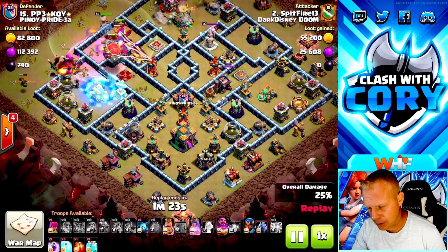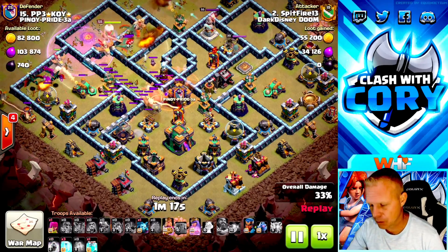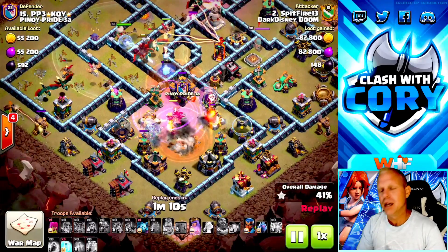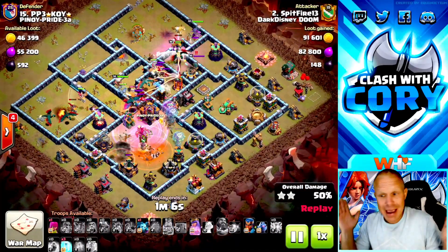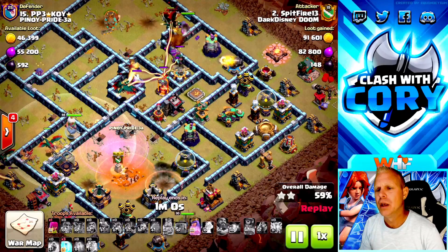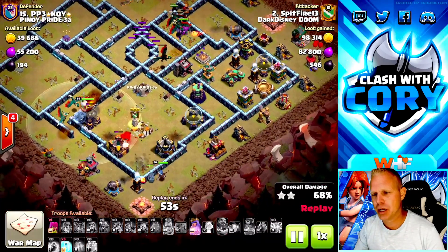The Grand Warden ability is going to catch as many troops as possible with the blimp, making sure the blimp makes it all the way to the Town Hall. Watch this clone spell come down — it ensures that not only the Town Hall goes down but the single-target inferno next to it goes down as well. That's going to save so many of your dragons, dragon riders, and heroes on the back side of the base. One clone spell placed so the loons would spread to that single-target inferno makes a massive difference.